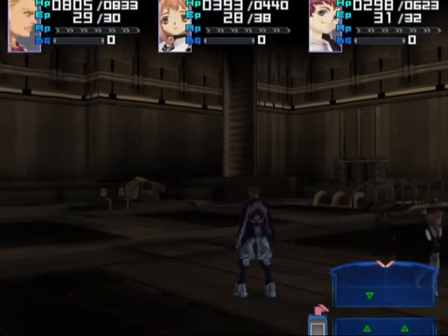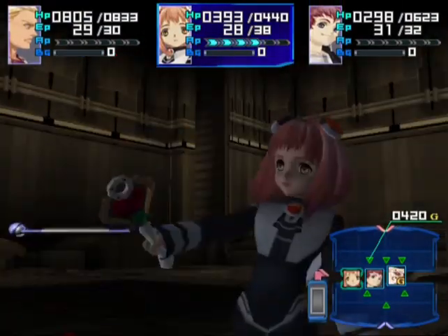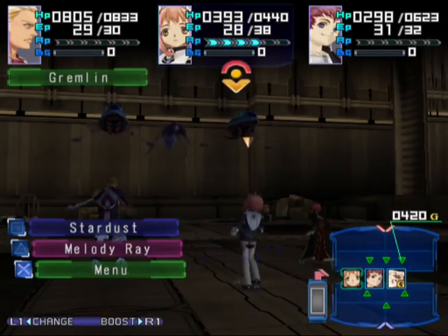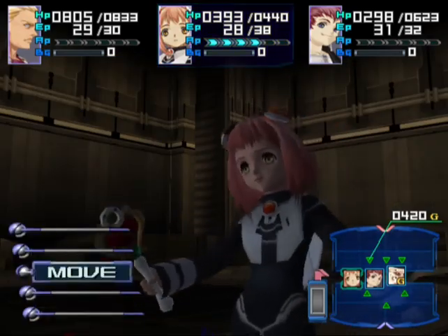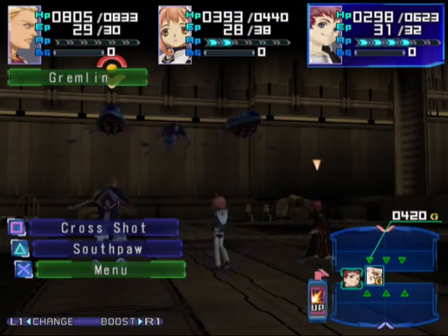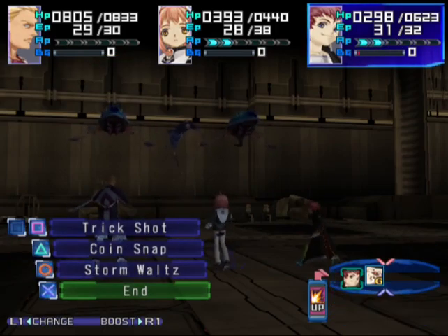And now we're going through. Also, one thing I realised is for some reason Momo in the back row can't do any of her attacks, even the long range ones. I don't know why. The game probably told me at some point and I just forgot. But like I say, it has been a minute.